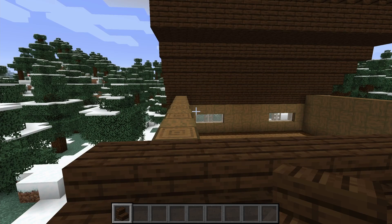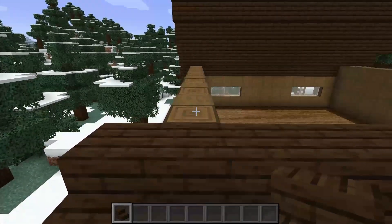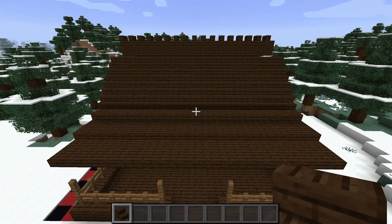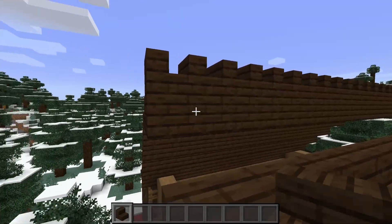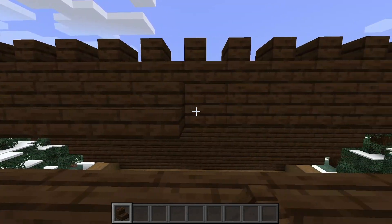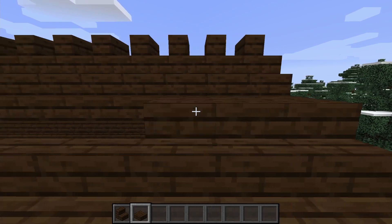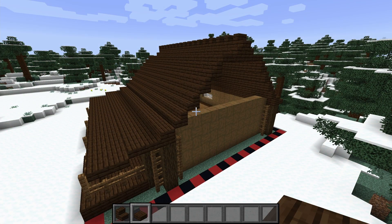Switch back to dark oak planks and do another layer across. Then switch back to dark oak stairs and do another four layers just like we did on the back — each level going in a block and up a block. Once you've added in the stairs to the front, your roof should look like this. We will add that little front window in a moment. Take dark oak stairs and place another layer against the dark oak planks in the middle. Then switching back to dark oak slabs, place them just in front of those stairs.